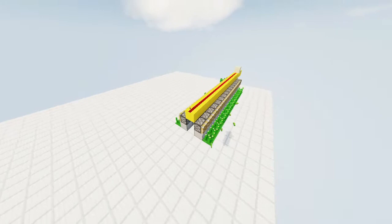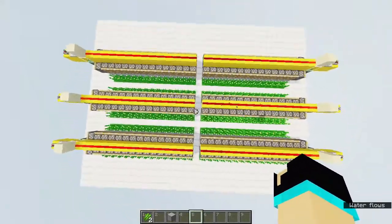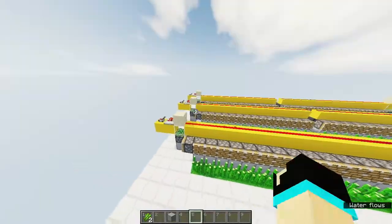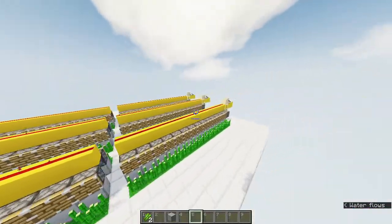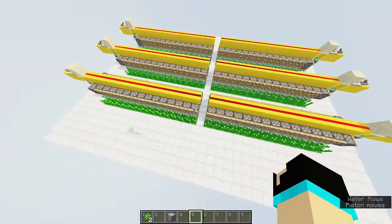Now let's add more modules and a collection system to it. I added 5 more modules to it. Remember to put the redstone part on the outer side of the farm, and leave one block space between all modules both vertically and horizontally.